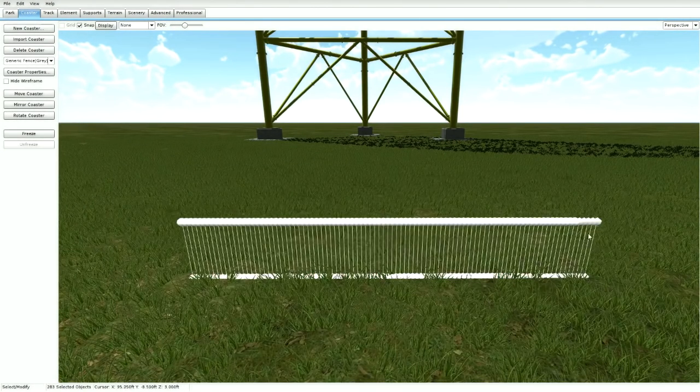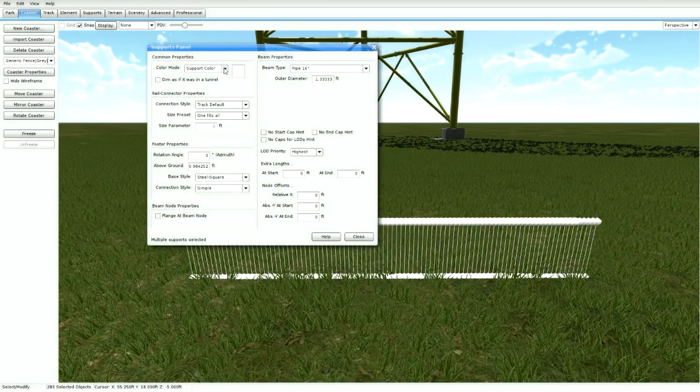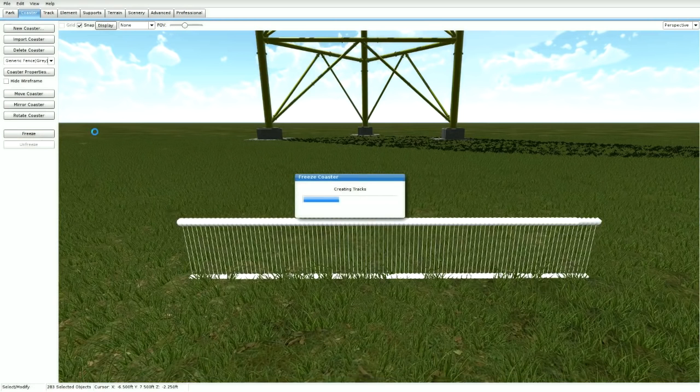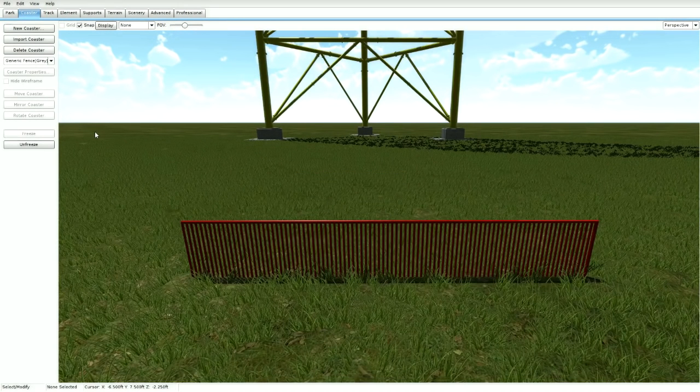Go ahead and highlight the whole thing. Double-click on the supports and go to Custom Color. If you want a red fence, press OK and close. Freeze it, and now we have a red fence.